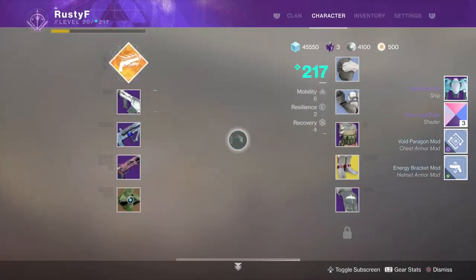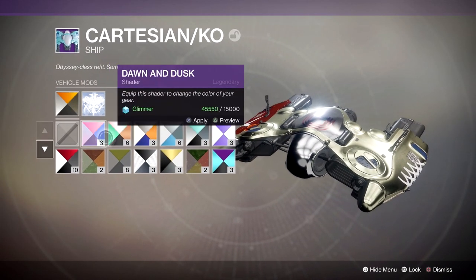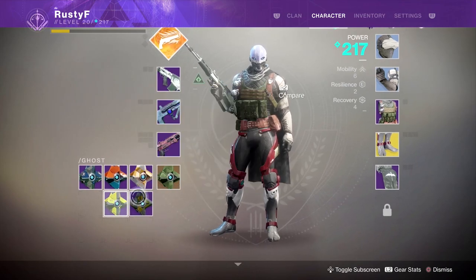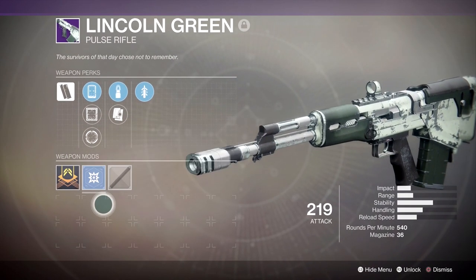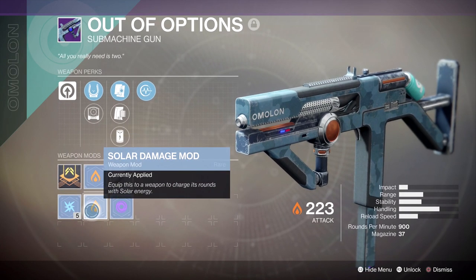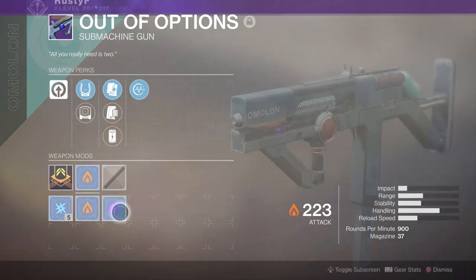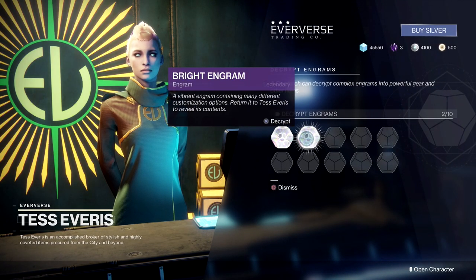We got a ship, a shader, and some mods — I'll talk about mods in a second. That's a very cool looking ship, very futuristic. Mods are items that you can attach to guns or armor. For example, you could attach an arc damage mod or a void damage mod to change the damage type of a gun. So it's a good way to, if you really like a gun but you don't like the damage type, change it. Mods are very important, but again, you will be getting a lot of this just by playing the game.